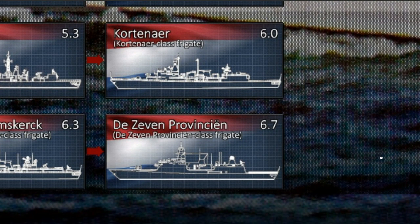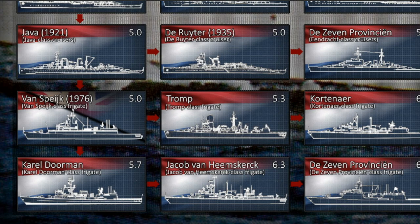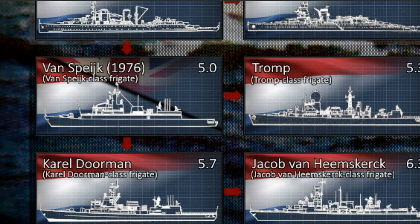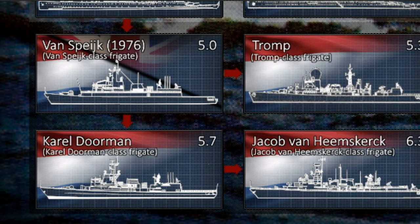It's somewhat reminiscent of the HMS Tiger, which is a gift vehicle for the British tree. These modern-style cruisers with very fast-firing guns are an interesting prospect. The last rank is filled with some very interesting frigates, and you might wonder why these are ranked higher than the cruisers despite being smaller. It's because the weaponry was the large change for them, and also the radar or sonar systems.